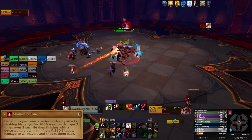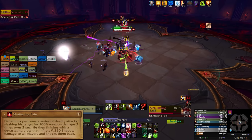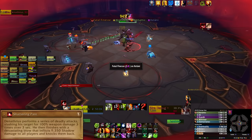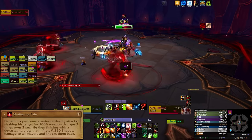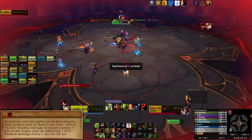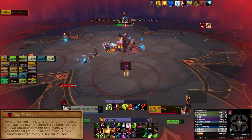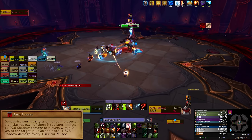He will also use Shattering Pain. He attacks his current target rapidly and finishes with a raid-wide AoE blast that deals a lot of damage and knocks everyone back. Don't stand near the edges or you will get knocked off. You also need to watch out for Fatal Finesse. This marks several players with a big red circle, which deals AoE damage and damage over time. Take these out of the raid so only the marked player gets hit.